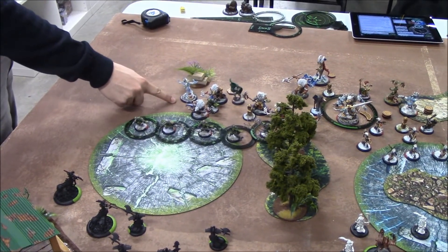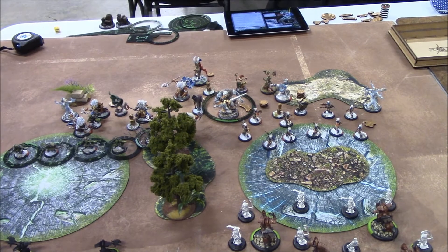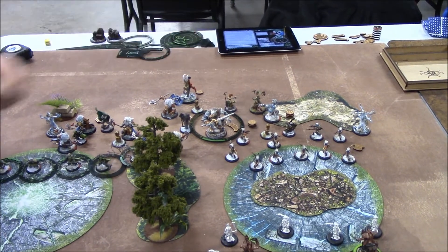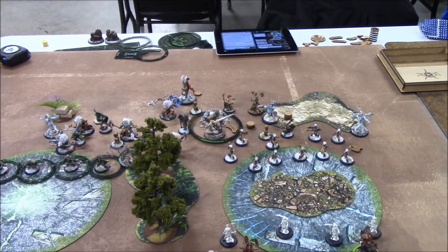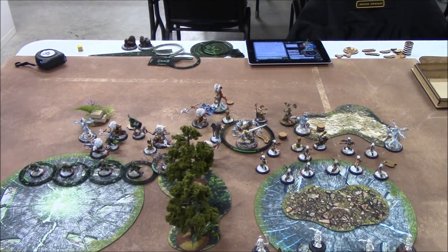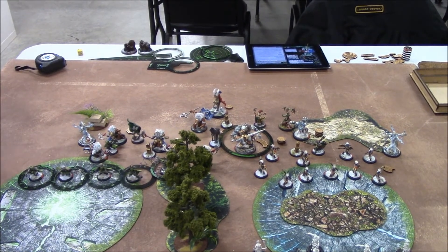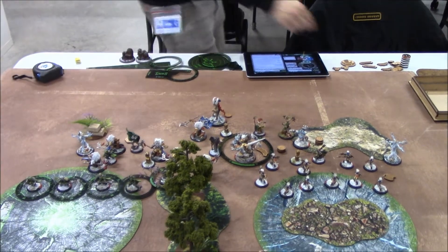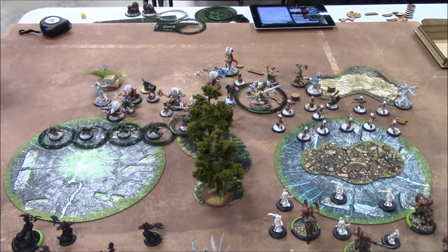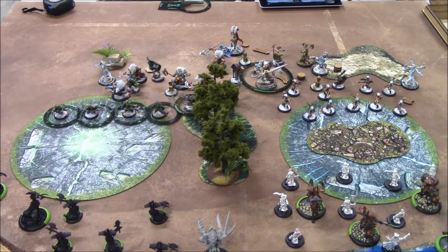I moved my Gallows Grove over here, and the other one I'm toeing on the hill over there. The Witch Doctor cast Zombify on my Blood Trackers, giving them Tough and Undead. Gorax is just on the hill, camping 3 Fury. Same with my Stalker — I put him in the cloud with Prowl. Morvahna also cast Fog of War, which gives all units in my zone Concealment. Her range is 14, so pretty much all my stuff has Concealment right now.